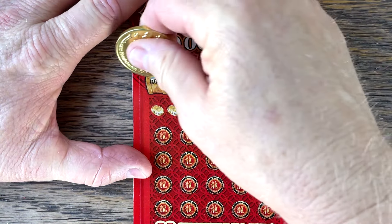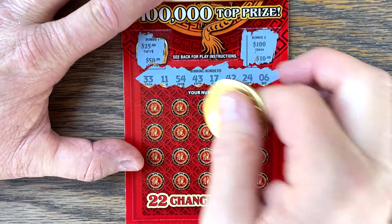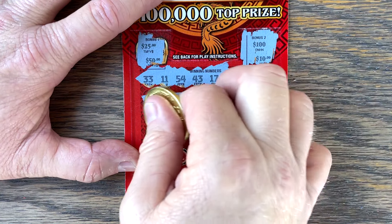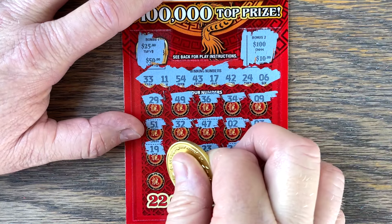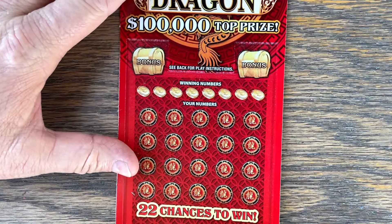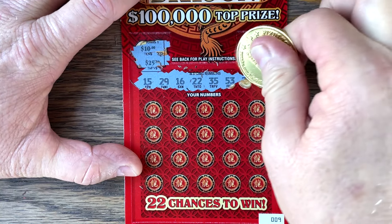At ticket number eight. Come on — 33, 11, 54, 43, 17, 42, 24, six. Come on, back to back. Big outlier. And 50, 4, 22, 14 right here again. And a 25. We've got one more. Let's see if we can get one more win on nine: 10, come on — 10, 100, 15, 20, 9, 16, 22, 35, 53, 23, 33.